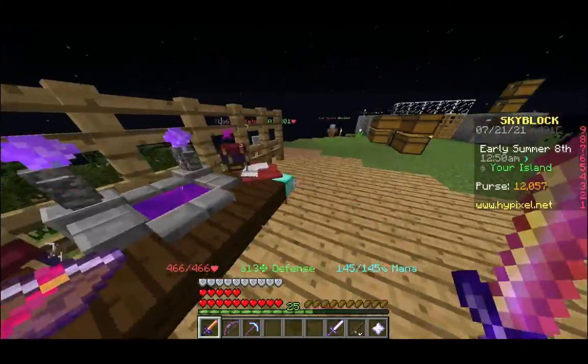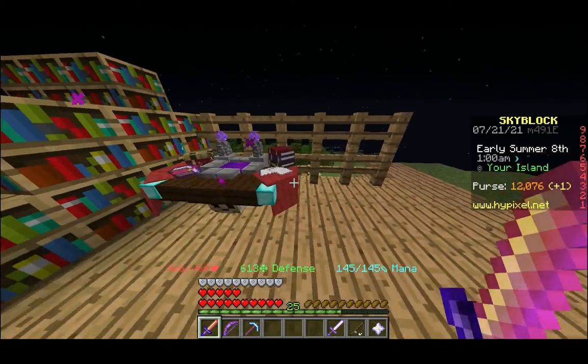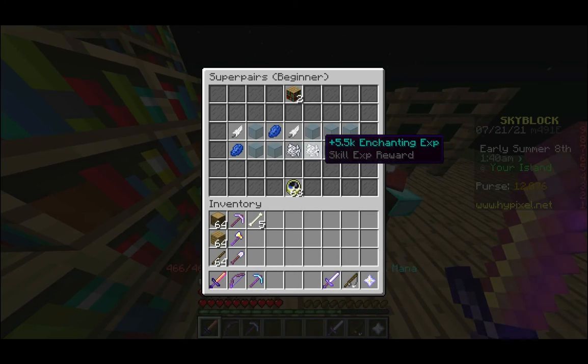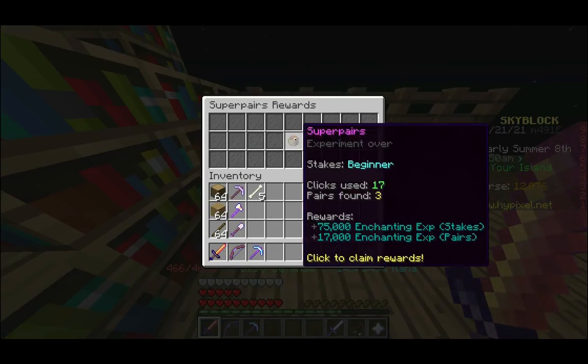I also want to do the Enchantment minigame here. Just kill this guy just in case he decides to interfere. I still don't have the levels to do those little minigames. Lapis at the bottom. Magenta — I think. There we go, Magenta's right there. Then Yellow, White. Magenta, Yellow, White. There we go.